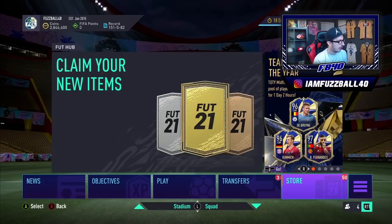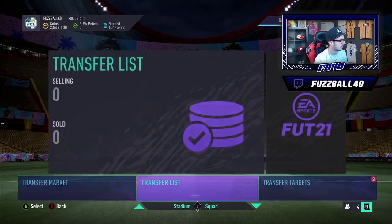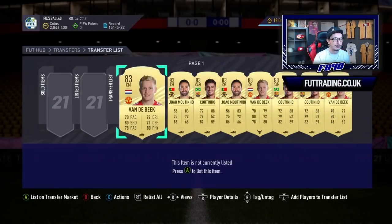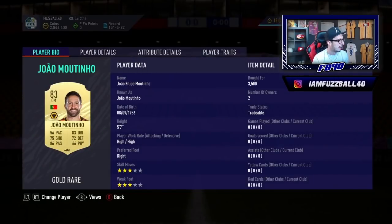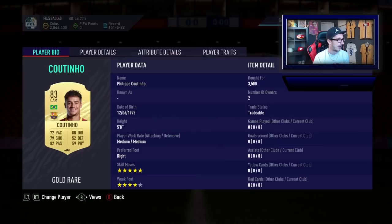We've been buying fodder all morning at different price points for different cards. I checked Footbin and had a look at what cards did in the last 83-plus upgrade. Some cards spike massively up to 7 or 8K, some go to sort of 4 or 5K. Van der Beek we're buying at 3K this morning — I don't think there's much risk at 3K. Moutinho's at 3.5, and these got to about 5.5–6K before. Coutinho we picked up for 2.5K and below, which is good.